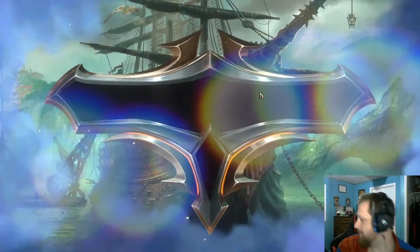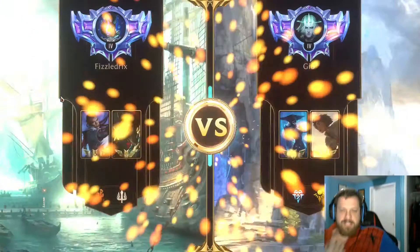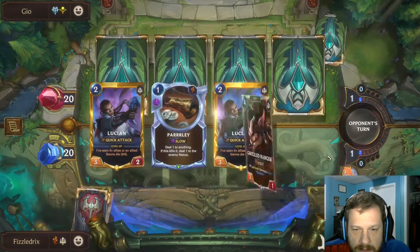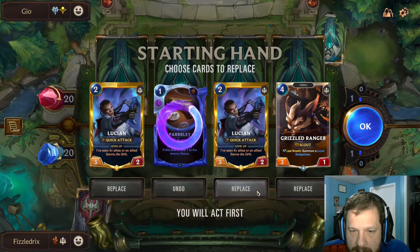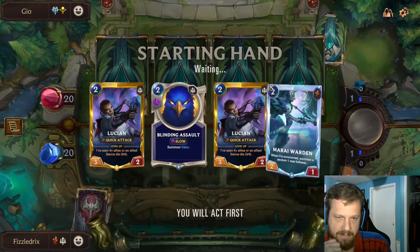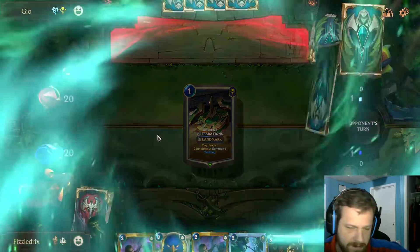We've got another ranked win to accomplish — let's try again. This opponent has fewer sweepers. Parlay isn't going to hit much here. I may want to rally with the other Lucian. Don't want the Ranger though — let's get a lower curve. I actually don't mind having both Lucians in hand here. We're passing.